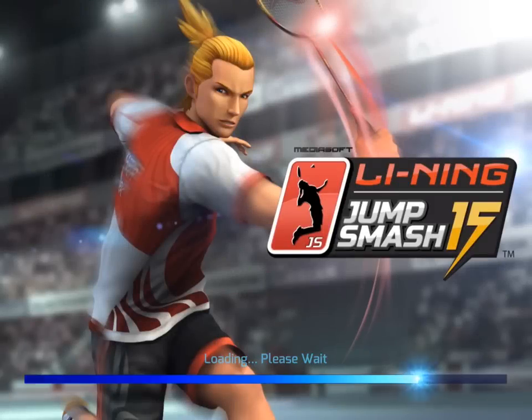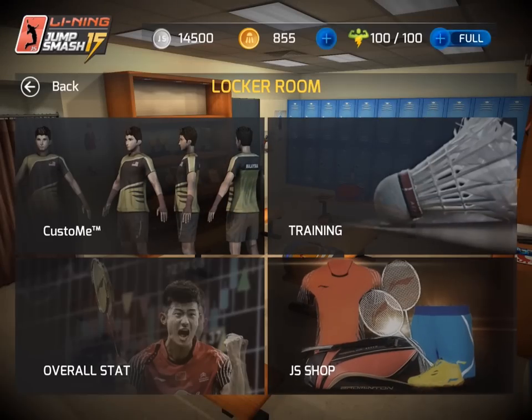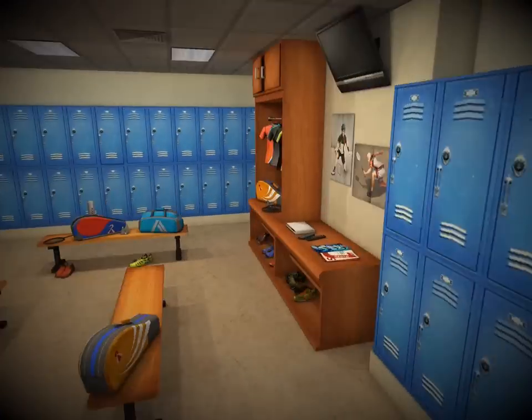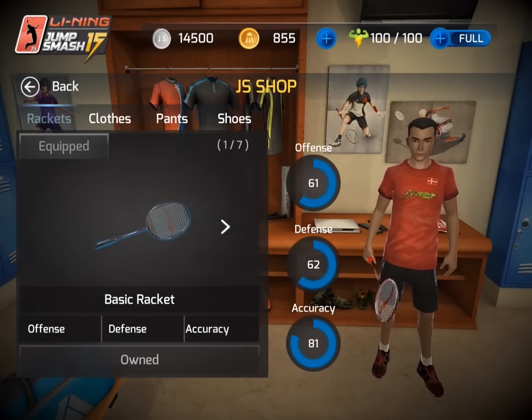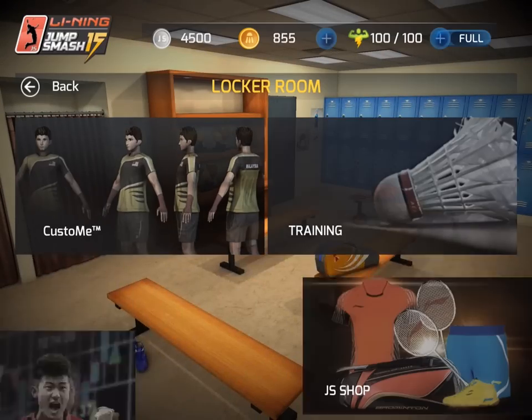Hi, this is Jump Smash 15. Today we're going to bring you through some of the main features of the game. First I'll show you the locker room where you can improve your stats either by accessing the JS shop to buy equipment or by going through training mode.